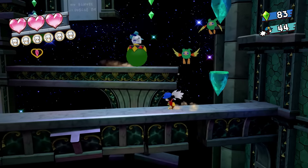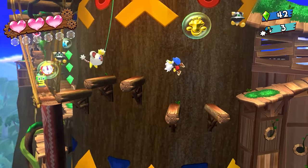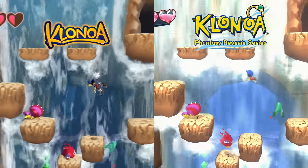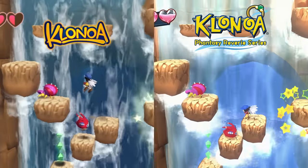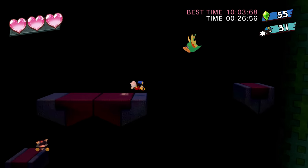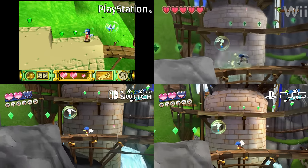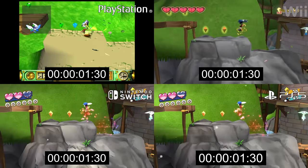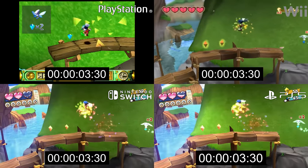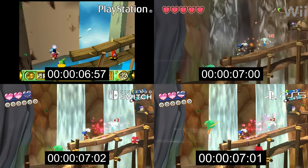When Klonoa jumps, there's no consistent shadow indicating where he's going to land, unlike prior versions and most other platformer games. Instead there's a real-time shadow that's either hard to see or not there at all, with some exceptions like in Baloo's tower. There's been other gameplay factors discussed among players such as the time for gem multipliers, but testing these things they seem to just be placebo and are actually identical to how they were before.